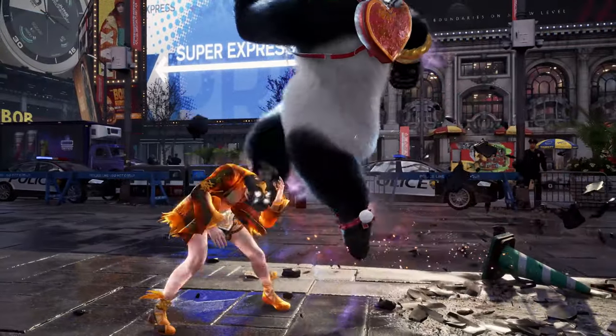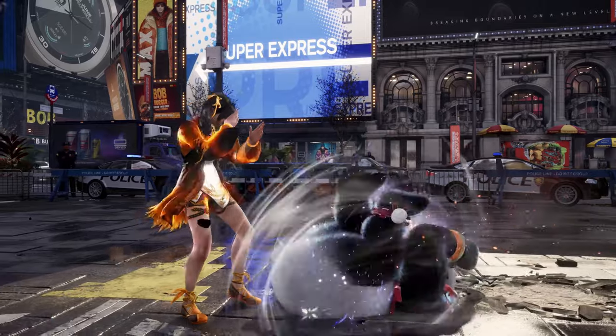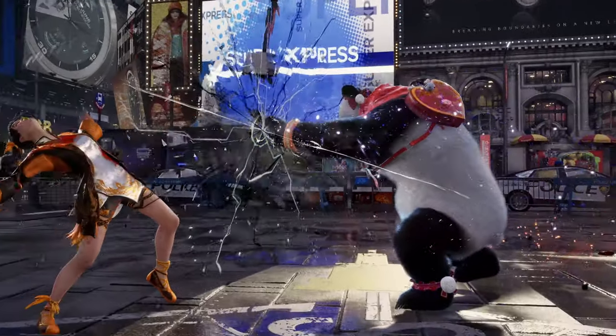Panda does the forward roll into a guard break - so can you duck the guard break? I don't know, you might not be able to.